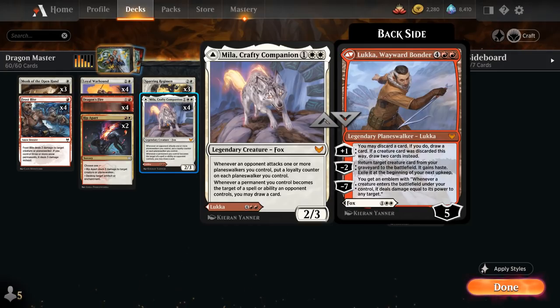Luka's minus-2 returns a creature from our graveyard to the battlefield with haste, though we exile it at the beginning of our next upkeep — very strong with our bigger dragons. The minus-7 gives us an emblem saying whenever a creature enters the battlefield under our control, it deals damage equal to its power to any target. Another very powerful ability.